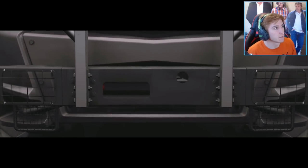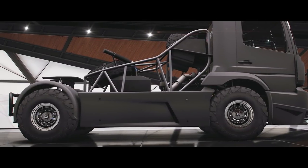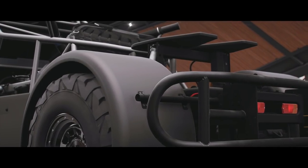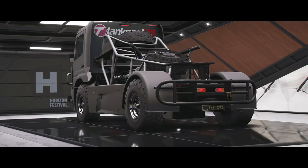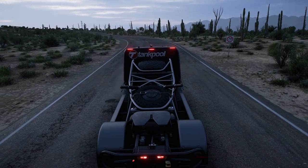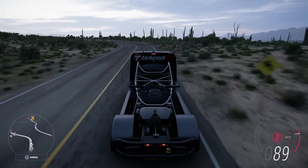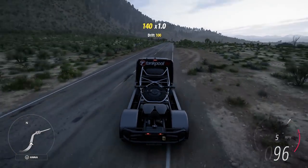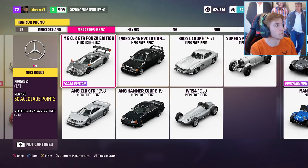Next up is the Mercedes-Benz Tank Pool 24 Racing Truck Forza Edition — quite a mouthful. After that, the Mercedes-Benz AMG CLK GTR Forza Edition from 1998, which comes in a very tacky chrome that kind of looks cool with a big wing. Once again, it seems to be through a wheel spin with no fancy DLC.